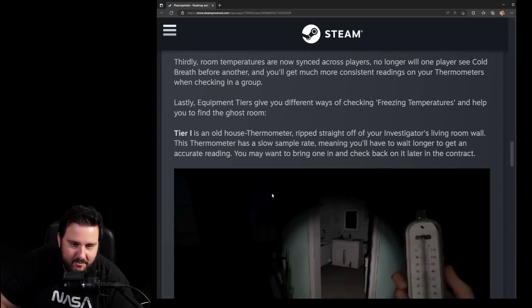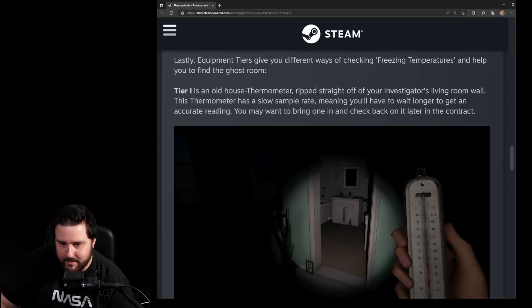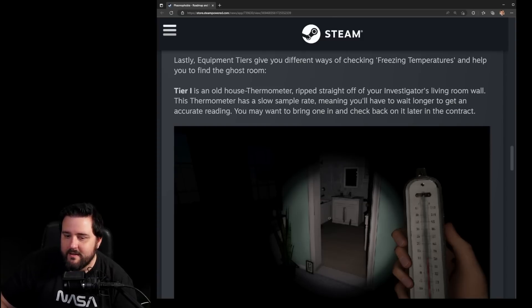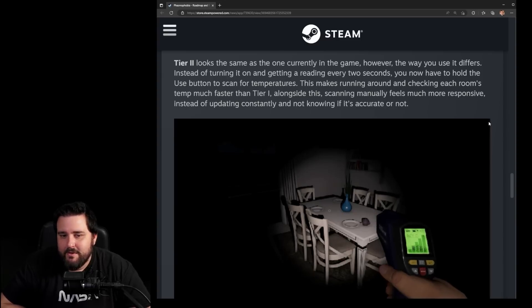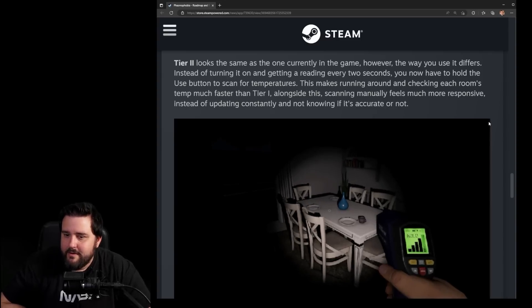Tier one is an old house thermometer — essentially ripped straight off your living room wall. It has a slow sample rate, meaning you'll have to wait longer to get an accurate reading. You may want to bring one in and check back on it later in the contract, since it takes a long time to update.